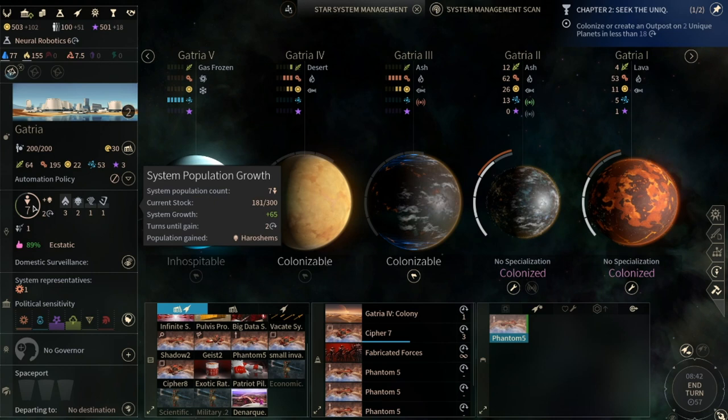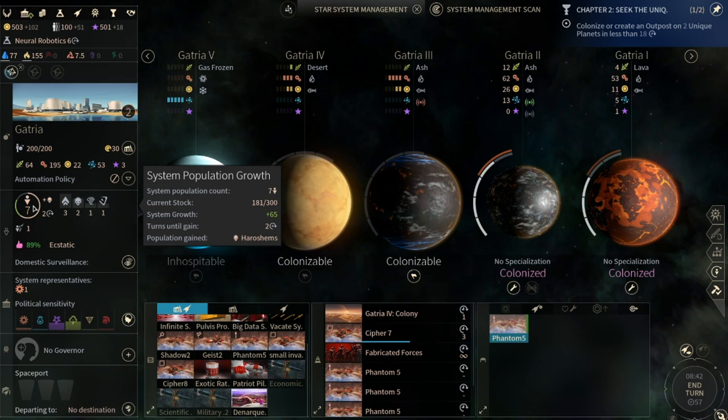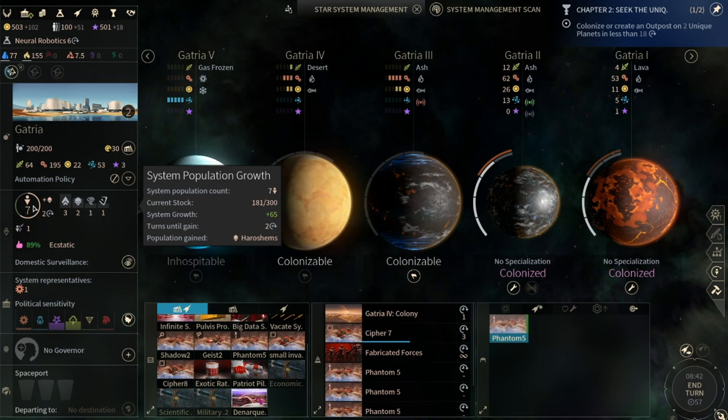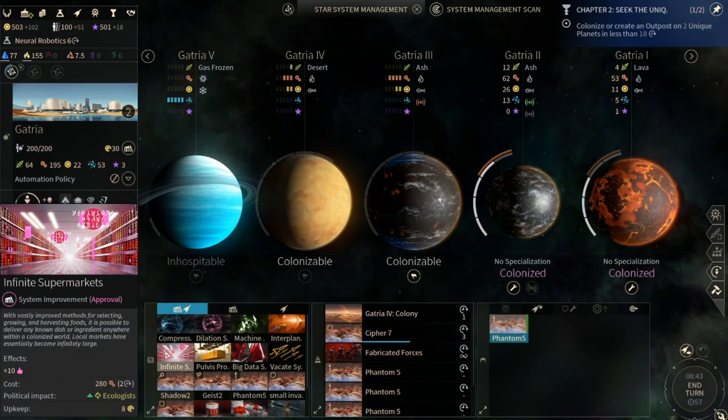All right, so for food and population growth - we never really covered it because we didn't need to - but to grow a population you need 300 food. Right now we're making 60 food a turn, so once we get 300 we get a new pop. You can make 600 food a turn and have two pops grown every single turn - that is a realistic notion you can do in this game.